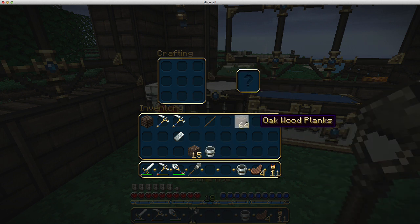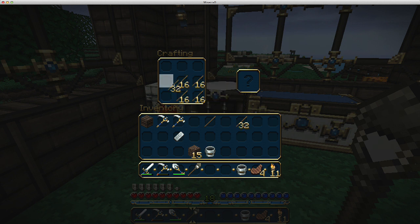Cobblestone hoe, diamond hoe — I got all them hoes. That was a really bad joke. What do you think of this texture pack by the way? Do you like it, do you want me to change it? Just give me your opinion — that's what the series is all about really, you guys interacting.